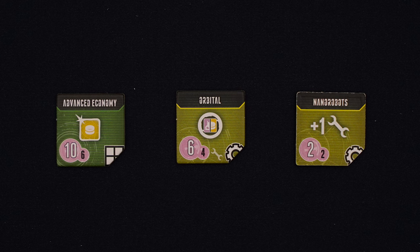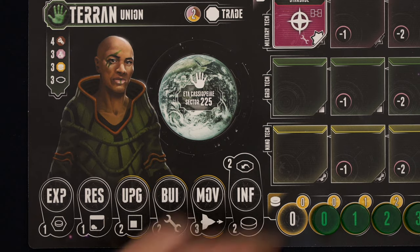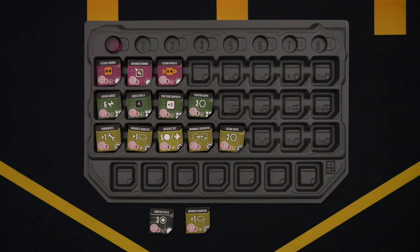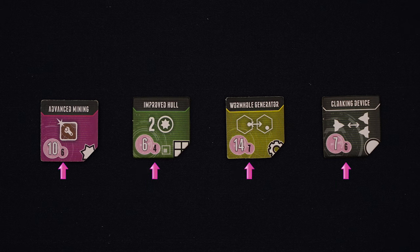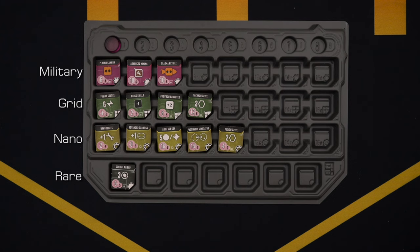Moving on to research — this is how we're going to turn our wimpy little civilization into something special. Whether you want to be efficient and industrious, powerful and imposing, or an affront to god and science, there is something here for you. We take the research action like any other by spending one influence disk, and for each activation we have, you can research one technology by paying its cost in science. We've already randomly drawn a few techs during setup, and these technologies have symbols and icons that tell you what they do, but you can also find a complete list in the manual. Each tech shares an initial cost and a minimum cost — the initial cost is how much science you'll pay, but it's possible to get a discounted rate, and no matter how big your discounts are, you'll always have to pay at least the minimum.